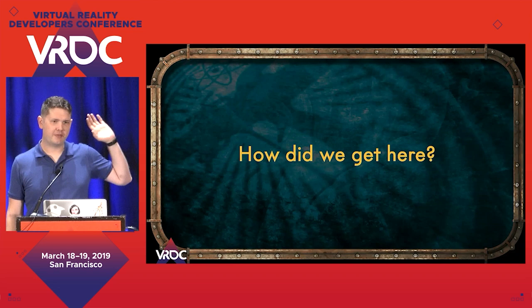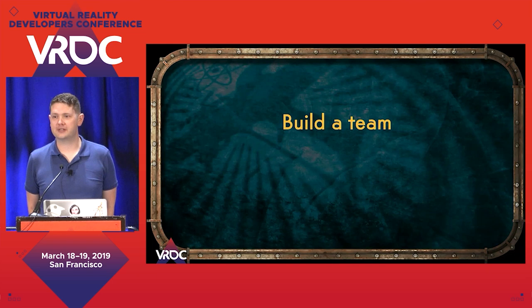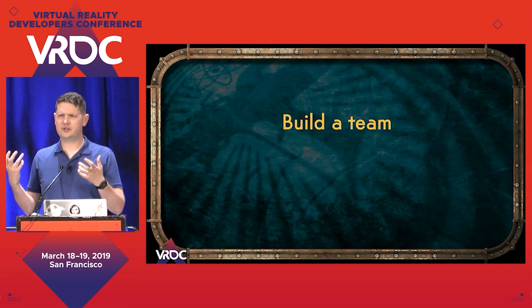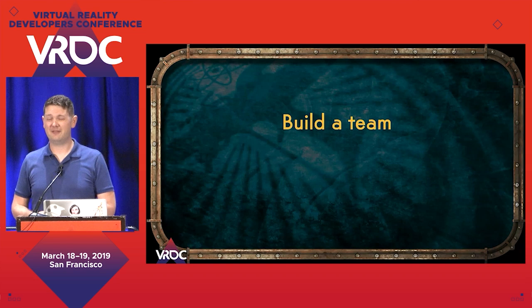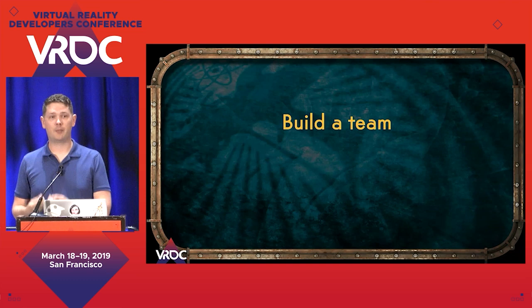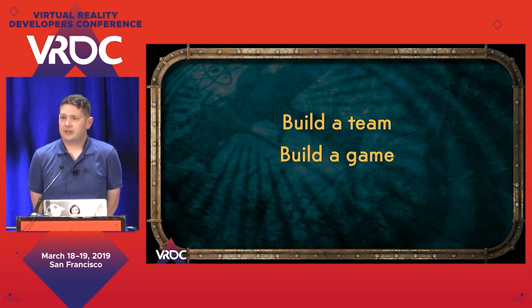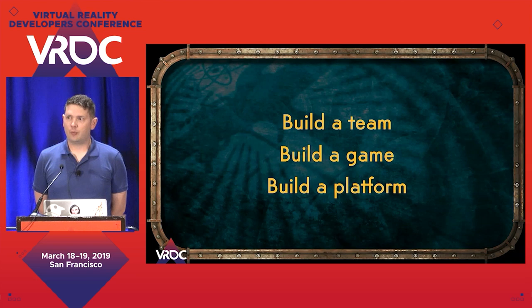Long and winding road, it turns out. We had to build a team — Weta Workshop didn't have a games team prior to this. This is a new thing for them; they tend to make physical products, not digital products. It actually worked out really well because we're making digital things that go in the real world, so there's still that sense of: this is a thing I need to be able to interact with, it needs to feel real. If you pick up a Weta Workshop ray gun and turn it over, you'll notice there's a serial number on one side — details built into every aspect. We had to build a game, and we had to help Magic Leap build a platform.